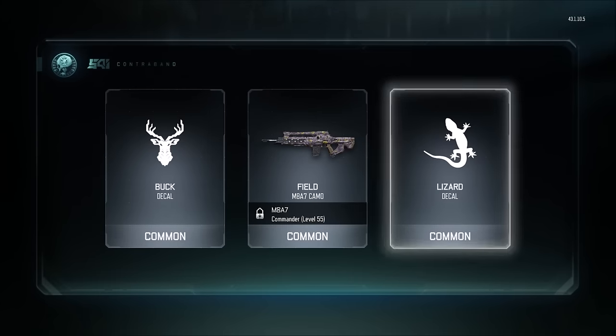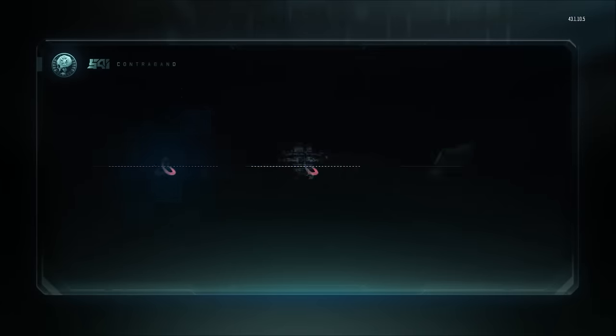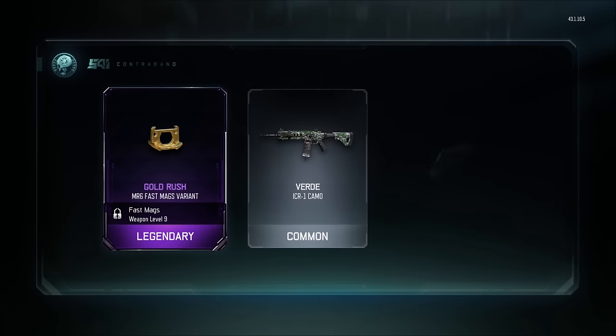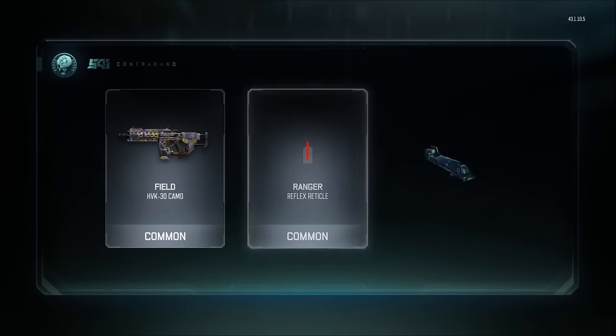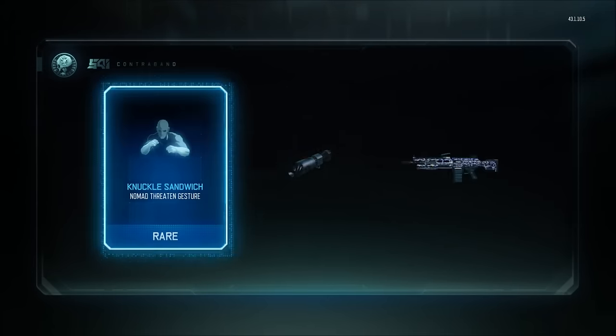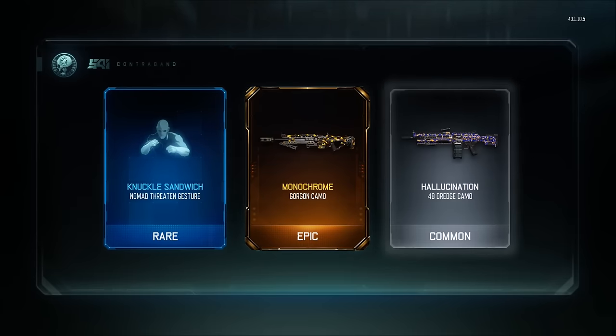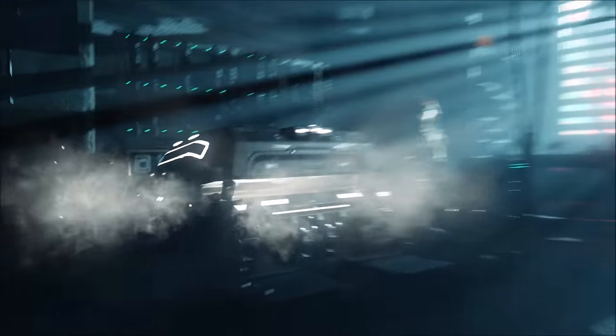Come on, holy crap. MR6 — why am I going to need fast mags for my pistol? Oh my gosh. I'm literally going to go through the roof — 10 more supply drops. I literally saved all these crypto keys. The Gorgon — I don't even use the Gorgon. What the hell, oh my gosh.